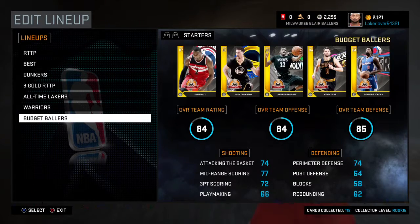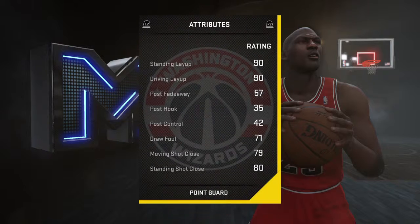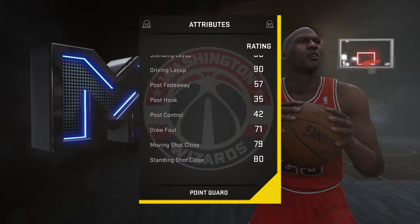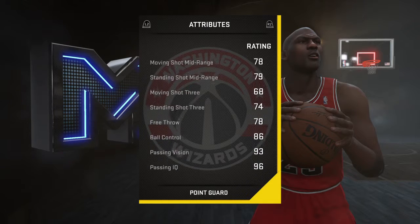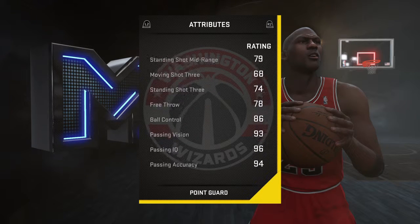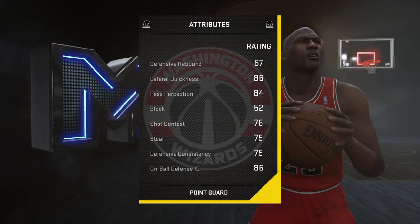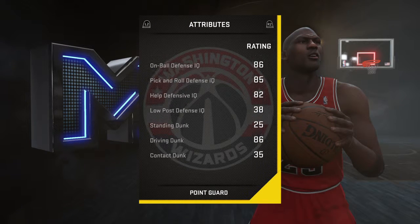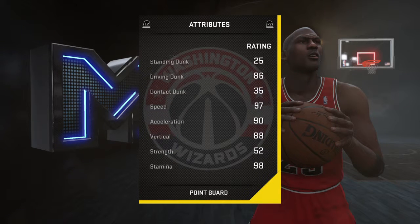Now let's check out the budget ballers. John Wall costs a little bit but he's worth the investment. Standing layup 90, driving layup 90 — he just finishes at the rim. His three is atrocious but he's got an okay mid-range, and mid-range is very overpowered in this game. He's got 86 driving dunk and 97 speed — so fast.